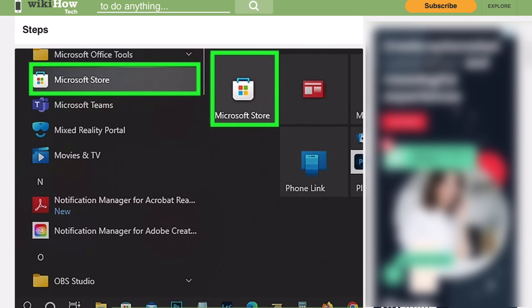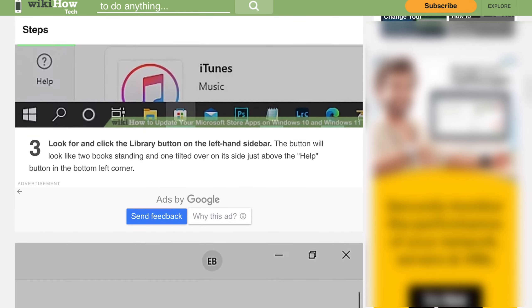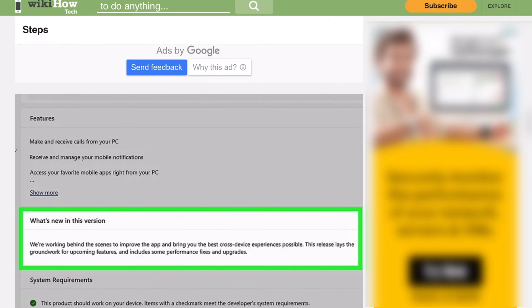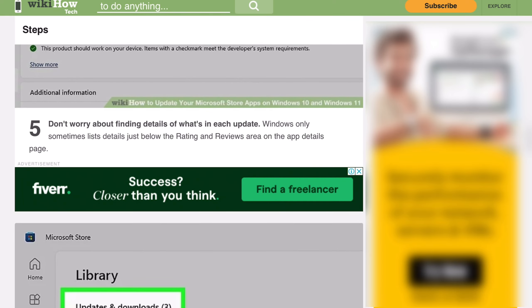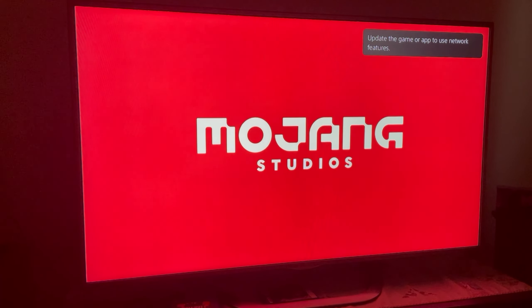For Windows 10, open up the Microsoft Store, and at the bottom left select Library. From here, select Get Updated, and all your installed applications on Windows will update, including Minecraft, to the latest version.